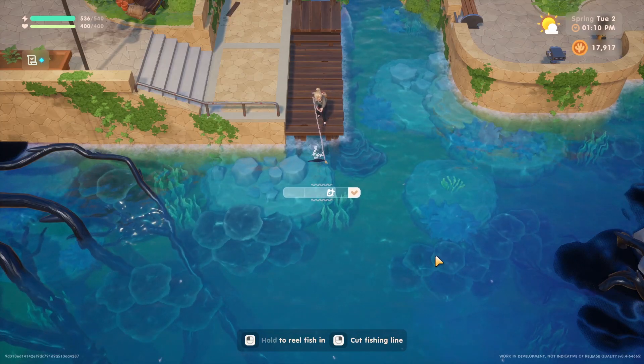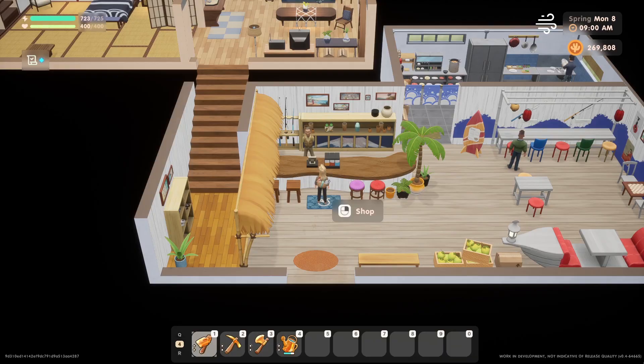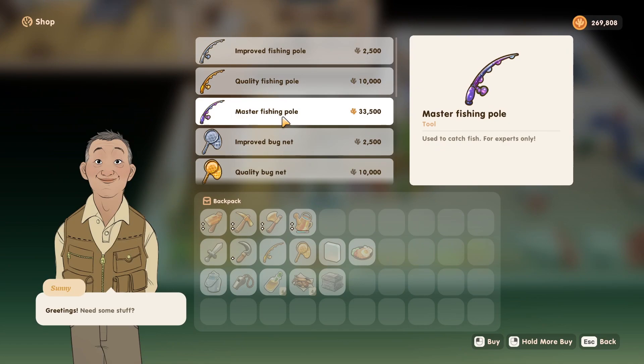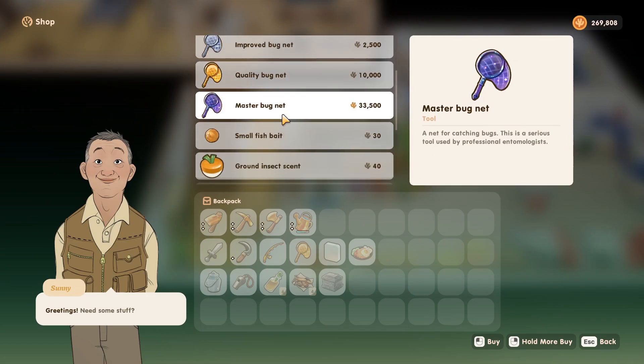But if you're still struggling with critter catching, don't worry, because you can now purchase the master fishing pole and master bug net at the beach shack. These tools will definitely help you successfully catch those legendary and rare critters, so be sure to save up your money if this is a priority for you, because they are certainly not cheap.